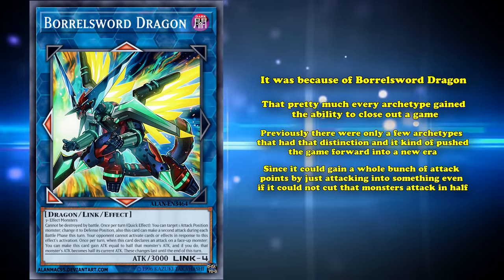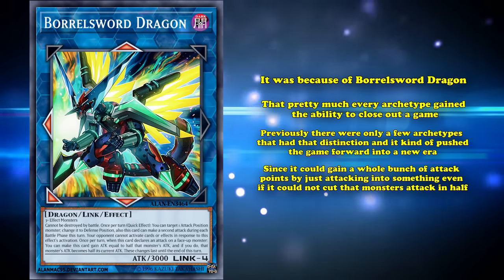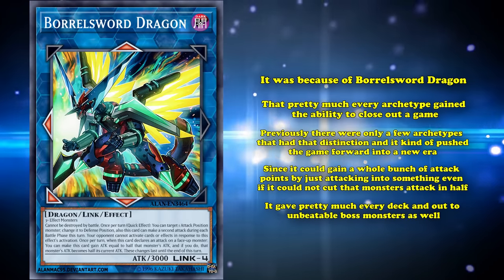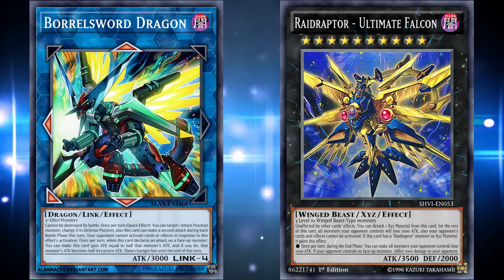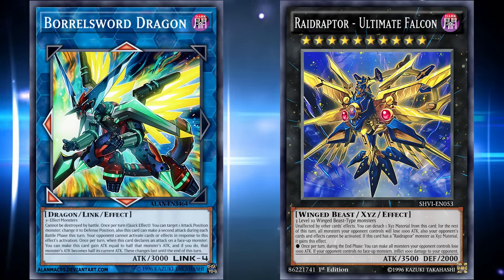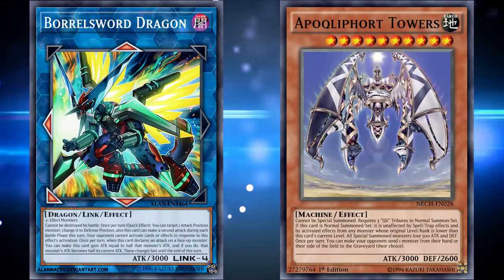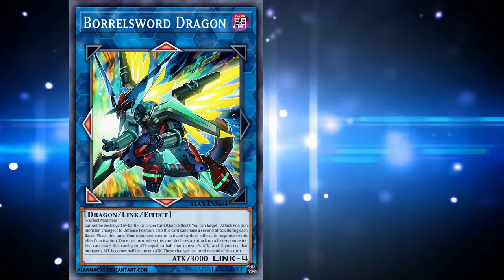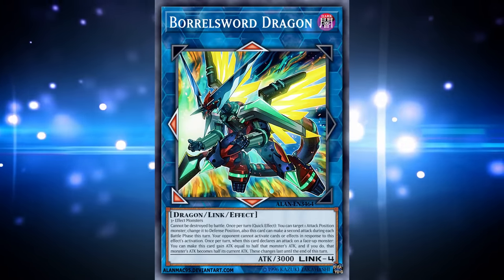Additionally, since it could gain a whole bunch of attack points by just attacking into something, even if it couldn't cut that monster's attack in half, it gave pretty much every deck an out to an unbeatable boss monster as well, since a lot of them only have the weakness of being destroyed by battle. So Borrelsword Dragon simultaneously gave every deck a way to close out a game, and gave every deck a way to destroy your opponent's tower-like cards. You would think that such a monumentally game-changing card would be higher on this list, but funny enough, it was actually power-crept, and its job is taken by someone else, which we'll talk about later on.